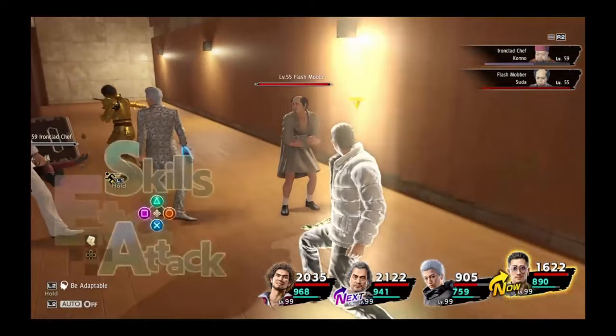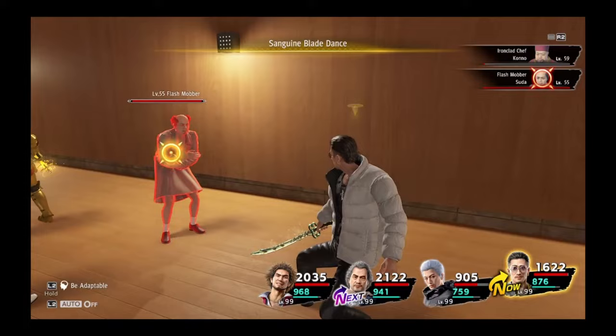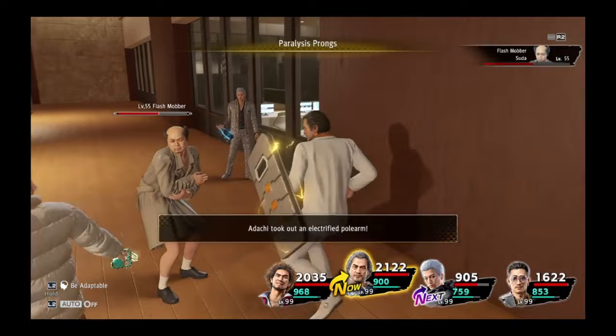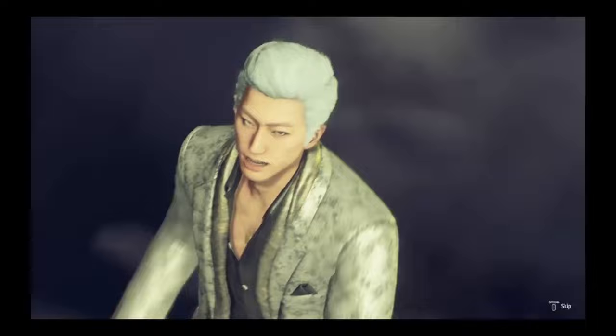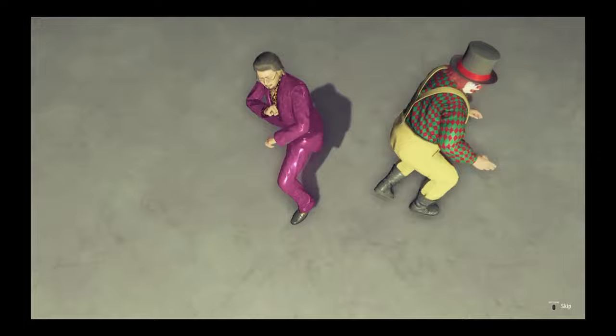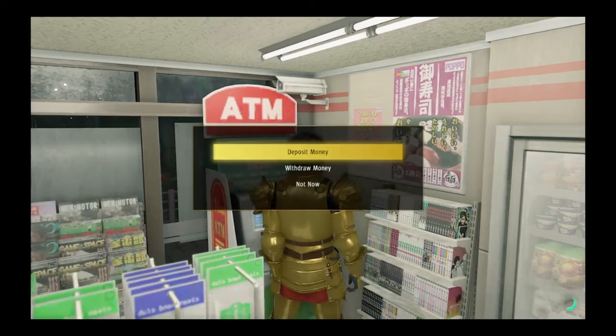Refocusing on the top 4 effective money farms, each one can serve a purpose beyond just how much yen they provide. For example, how early can they be accessed, how much time needs to be invested in order to get monetary returns, how hard are they to take on, and do they have extra rewards. Therefore, I will not be listing these in any order of best to worst, rather they will be in order of how early you can access them, and the optimal way to use them would be a combination together when appropriate. Also, something useful to know is that there is an ATM system in the game where you can deposit funds to store it and prevent it from being lost when you die, so make sure to take advantage of this system.